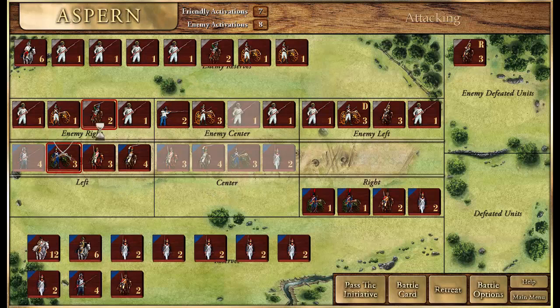Our cavalry assaults the heavy artillery unit but has no effect. The Austrians counter-charge with their cavalry and also get no effect. You can see they also moved a unit from their reserve to fill in the battle line. Instead of attacking an empty spot, they can bring in reserves to keep the line strong, though it does use up some of their activations.